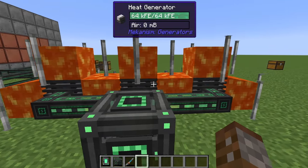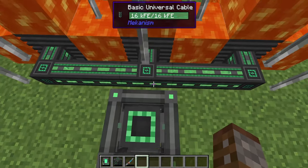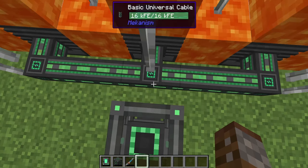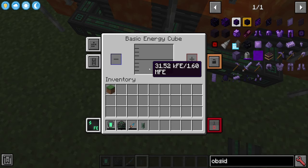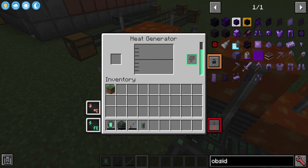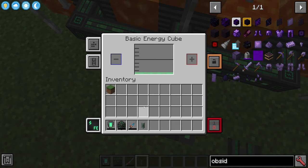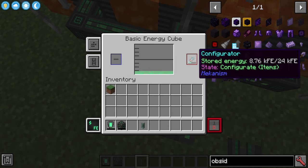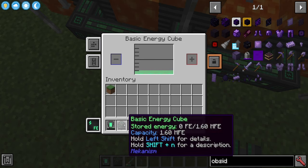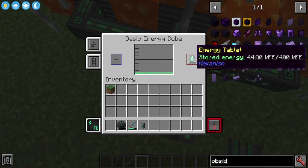Here we have three heat generators all connected via basic universal cable. Each is producing 29.47 FE per tick flowing into the energy cube. To charge items like the configurator, place it in the energy cube's slot and it draws all the energy out to charge it. You can also fill basic energy cubes and batteries this way — very very handy.